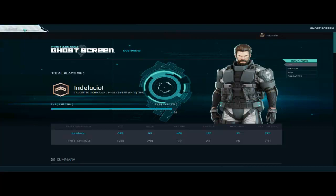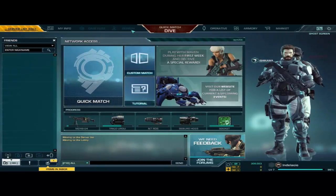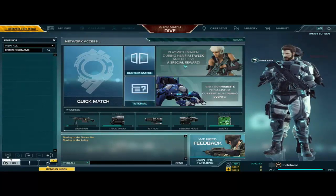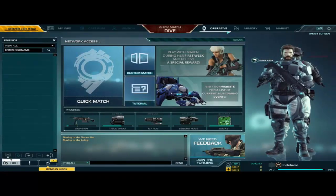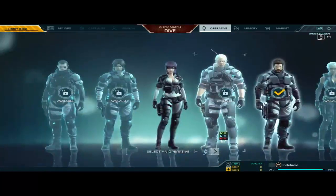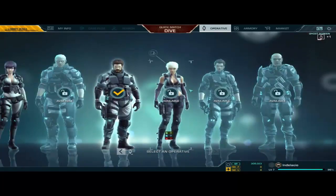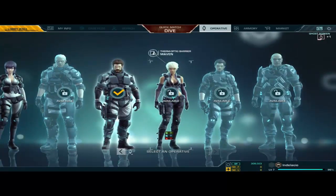They've put the balance in now so it's balanced. I'm kinda tempted to waste my operative licence on Maven to see what my special reward would be. She's got the Thermoptic Camel Barrier which is what I stated. You'll notice that it's no longer the Ghost in the Cell symbol — it's now Maven.